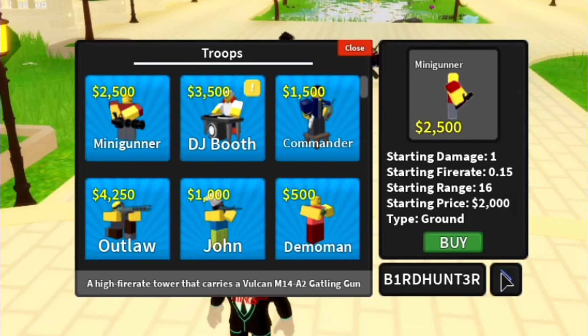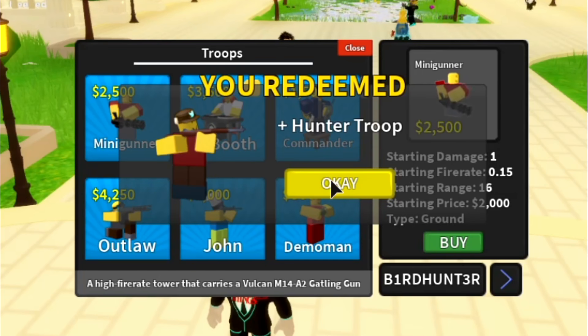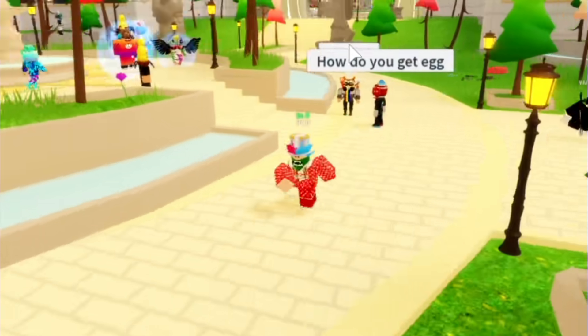The last code for the video is 'bird hunter.' This gives you the Bird Hunter troop — sorry for the confusion. You click redeem and you get the Hunter troop. You can see it down in your troops list — you can equip it and everything. The Hunter is a pretty decent troop, not the best, not the worst.